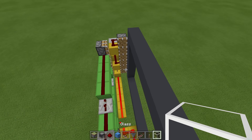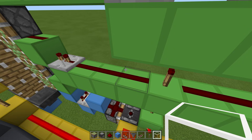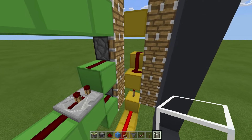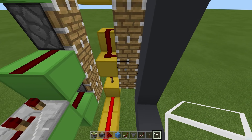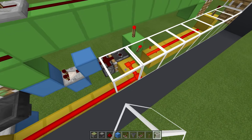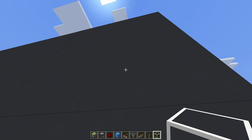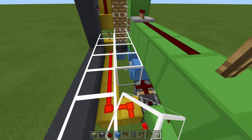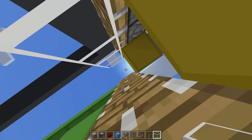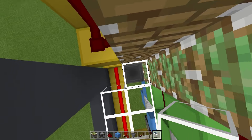Now the very last thing is to place in our blocks for our cinema screen. I'm just going to use glass, but you can use whatever blocks you want. Place them all up here and go all along this side up to here, leaving this space. Then blocks all along this side all the way until here. Leave the top right clear, all these, and the bottom left all clear.